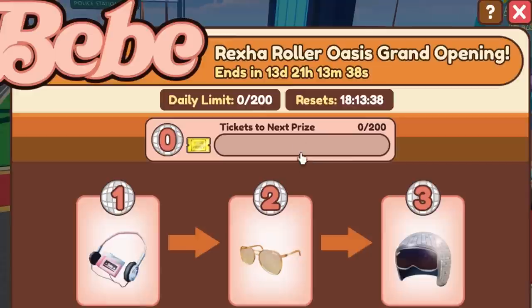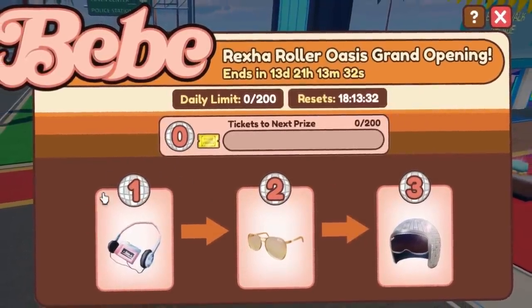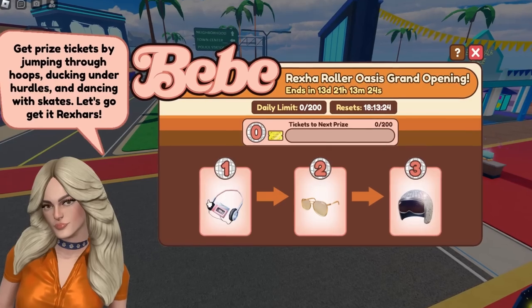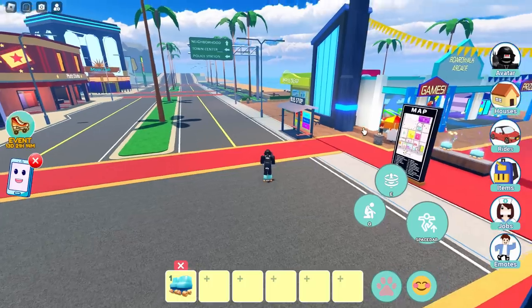So this is what we've got to do — we've got to get 200 tickets, then we unlock the first prize. And how it works is every day they're going to up the tickets limit. So for tomorrow they're going to up it to 400, and that means you can get the glasses. So the first two, the headphones and the glasses, they're pretty decent. The disco ball helmet — I'm not really a fan of that, so I'm not going to care about getting that one.